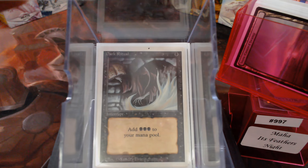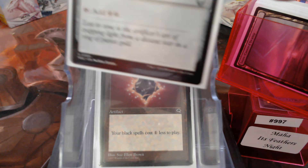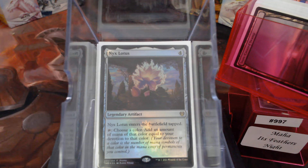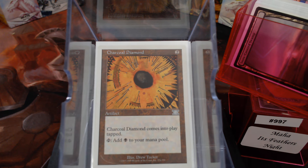Arcane Signet, Dark Ritual, Thought Vessel, Jet Medallion, Sol Ring, Thran Dynamo, Nyx Lotus. Last night was the first time I've ever had Nyx Lotus in play, and it feels really good to tap it for more mana than it costs. Commander Sphere, and of course White Border Charcoal Diamond — love that White Border, I know I'm the only one.